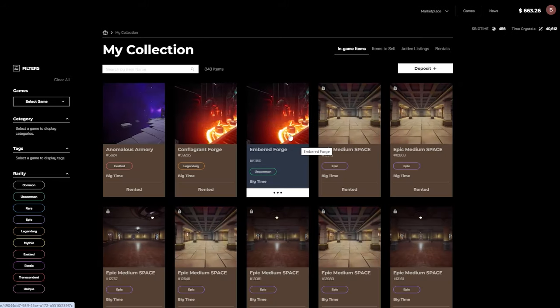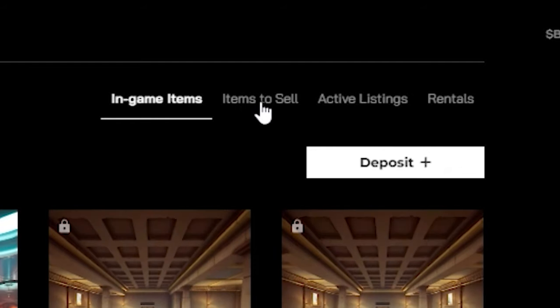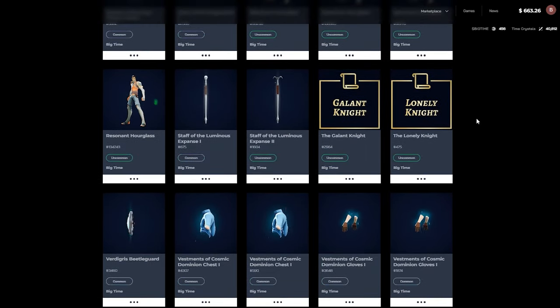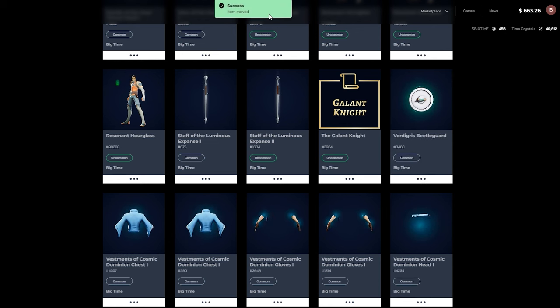From My Collection, you will find in-game items and items to sell, right next to each other. Go to items to sell, and select which of the items you want to move in-game. Once you have decided on which one you want, at the bottom of the listing card, clicking the three dots will give you the option to move it into your in-game inventory.